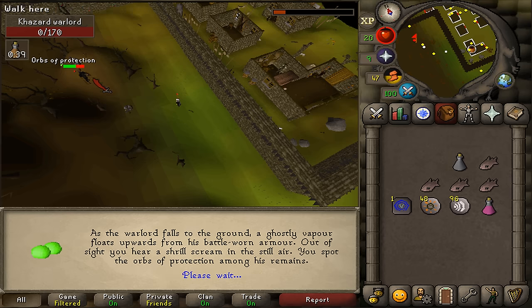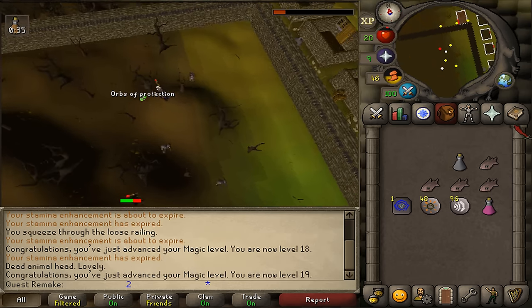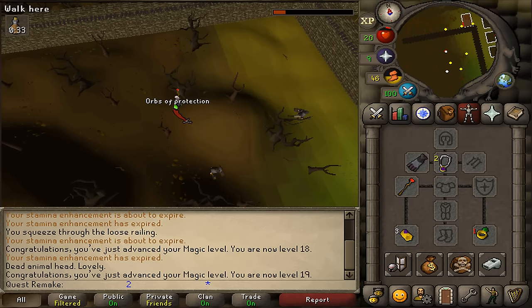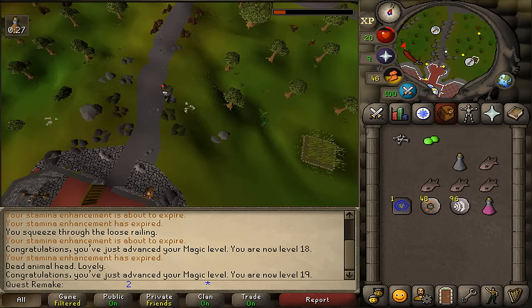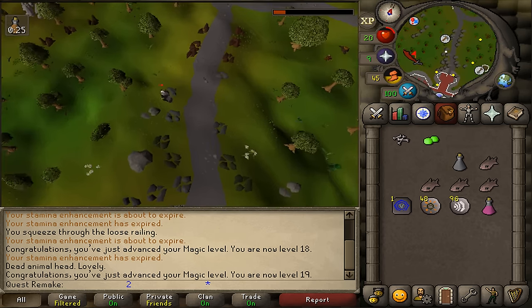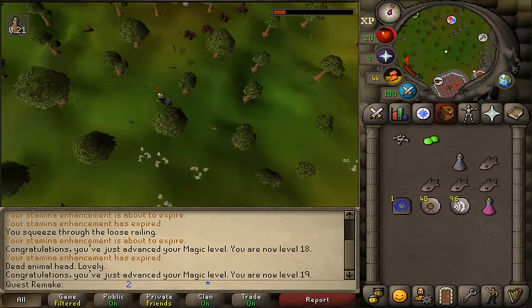Once the Khazar Warlord has been defeated, pick up the two Orbs of Protection and return to King Bolron. The fastest way to do that is to use your Ardoin Cloak number 1 and then run west back to Elkoi. If you do not have an Ardoin Cloak number 1, you will simply need to run back passing the combat level 64 wolves.